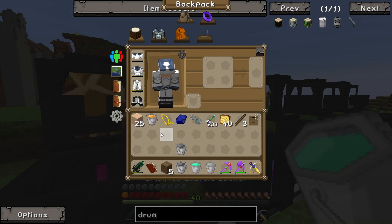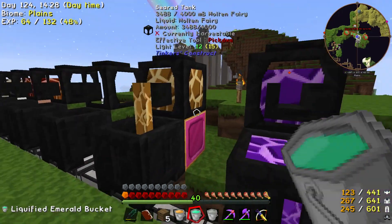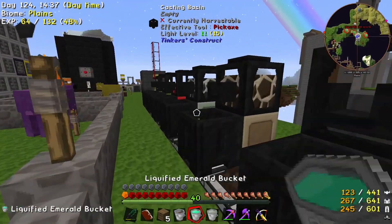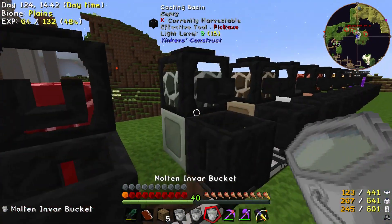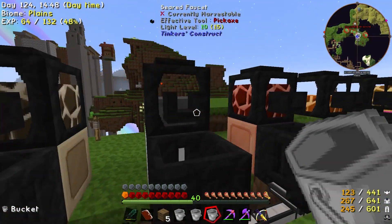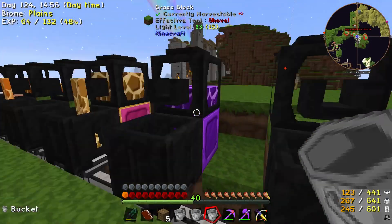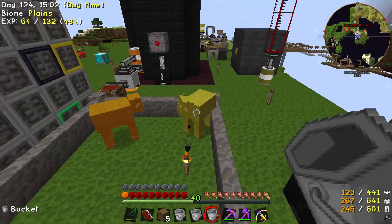Invar, emerald, fairy. Emerald goes in here, invar. Stop pouring some of these out - they're looking awfully full. There we go, looking good. I only came over here for this, but I jumped into the wrong pen by accident.